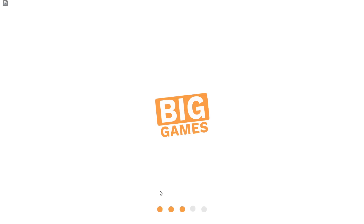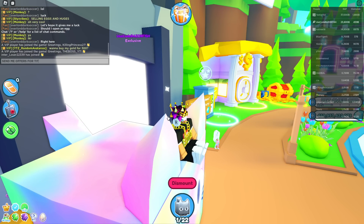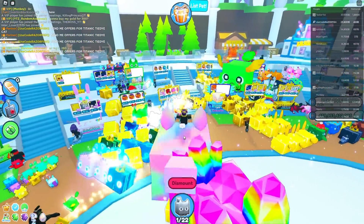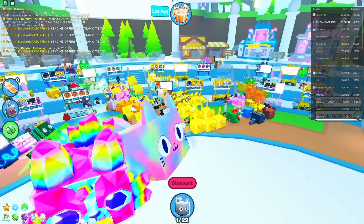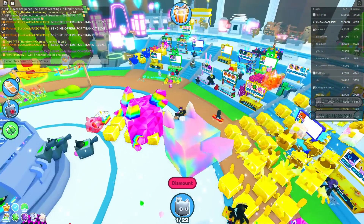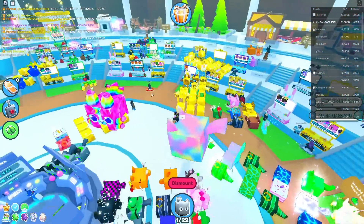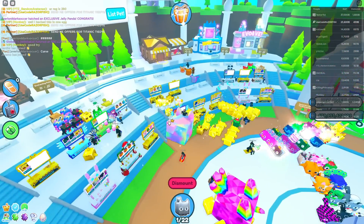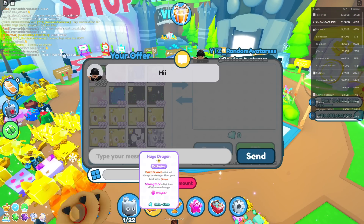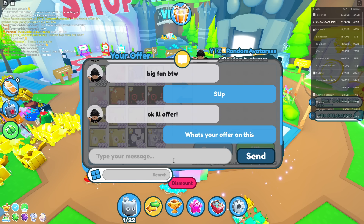Let's just see what people offer for this thing. I'm gonna tell everyone to send me offers for Titanic Tie-Dye Cat — it's a normal one, not shiny, not rainbow. I don't think a shiny or rainbow exists yet. Turning trades onto all. Someone's getting an exclusive egg — oh, just a normal pet, ripped. I see some people with titanics already, like Titanic Lucky and Titanic Mosaic Corgi. Not the richest server but we'll see. Here's our first trade.